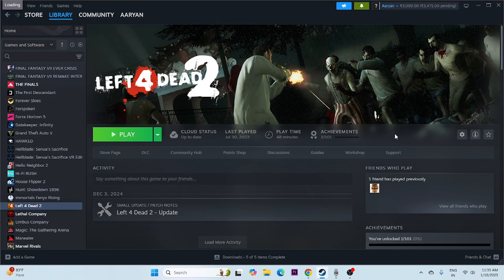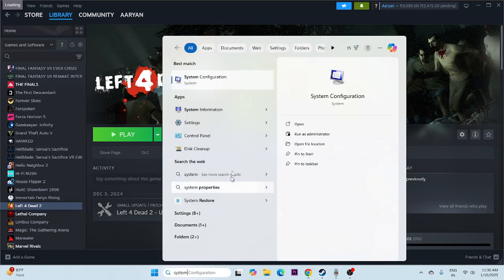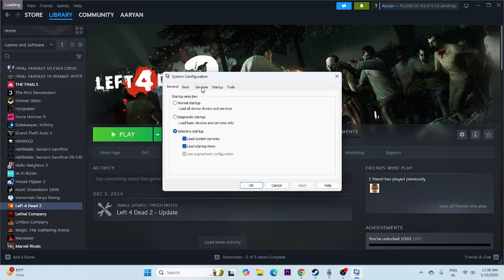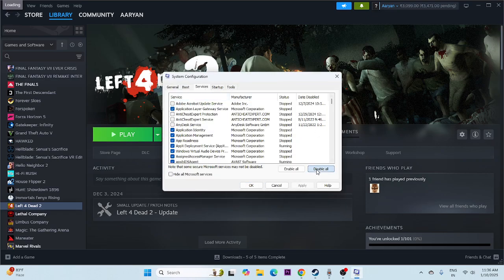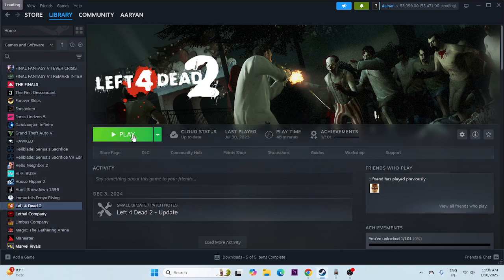The next step is to perform a clean boot. Search for System Configuration and click on it. Go to the Services tab, check 'Hide all Microsoft services,' then go to Apply and OK. Now do a restart. Once the restart is done, try launching the game. If you're still having trouble and not able to fix it, move to the next step.